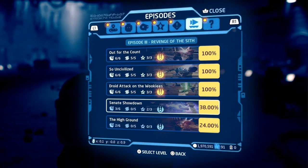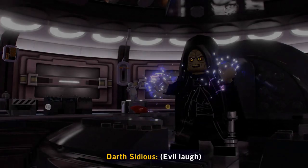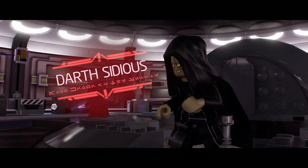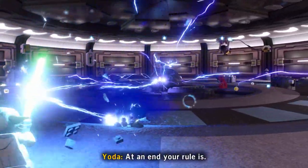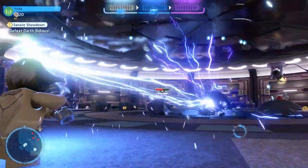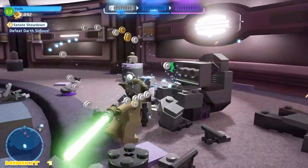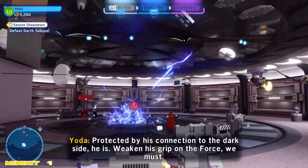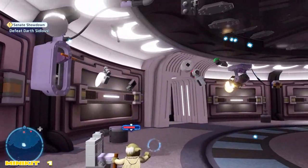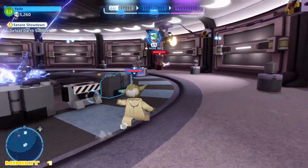We're going to load in for the third time. It's episode three and the third — the rule of three. We're going to deflect this lightning back at Palpatine one more time — or Darth Sidious, if we're being technical. Now make your way over to the right-hand side and there should be a desk here. If you have the collectible detector on, you'll notice the blue halo. We're going to try to build the minikit right away, but unfortunately we get attacked by Sidious. So we go right back to it and grab that up. One of two.